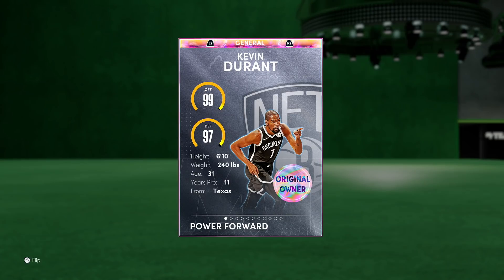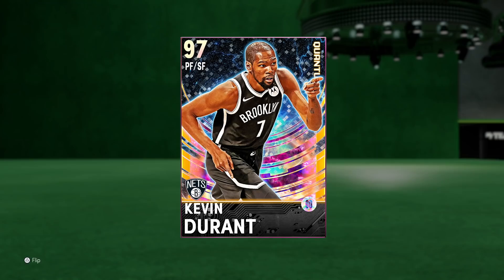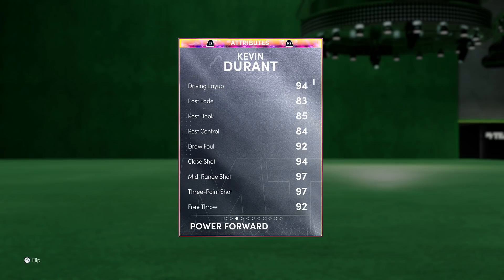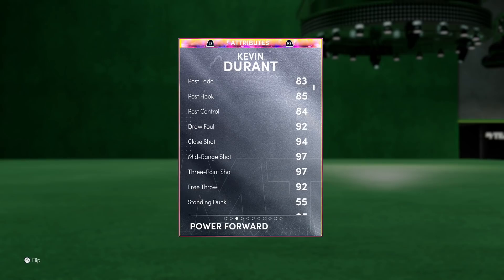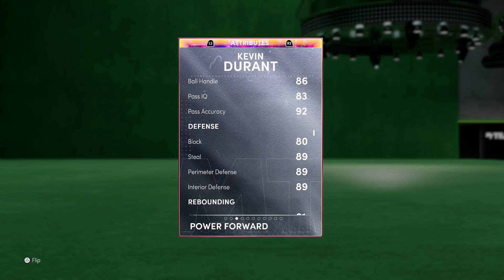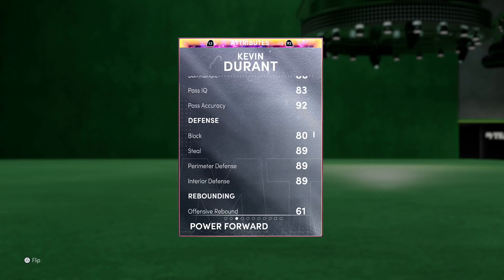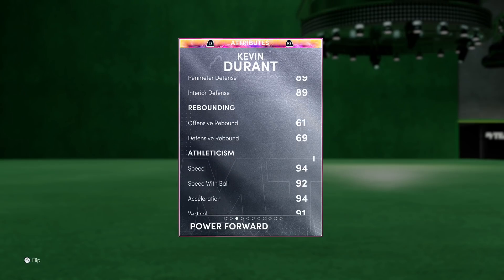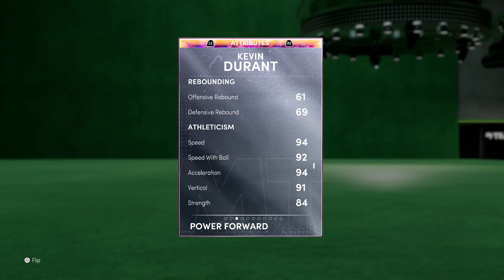Let's take a look at his stats: 99 offensive overall, 97 defense, 6'10", 240 pounds. His primary position is power forward but I definitely recommend playing him at the three. Stats include 94 driving layup, 83 post fade, a post hook, 92 draw foul, 97 mid-range, and a 97 three-ball which is basically a 99 with coach boost and floor general. 92 free throw, 95 driving dunk for the Durantula, driving dunk tendencies as well. 86 ball handling, very good passing, elite defense — 89 steal, perimeter, interior, and 80 blocks, so he can really guard everyone.